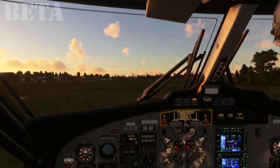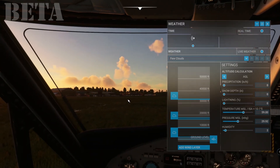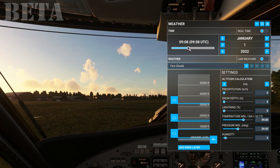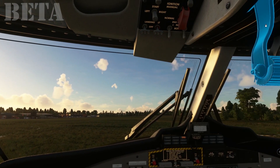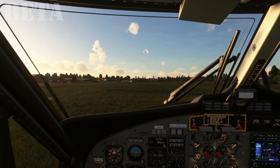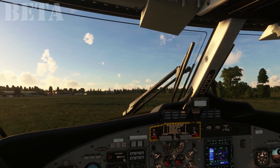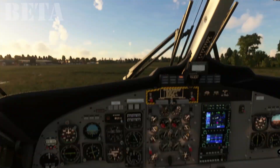The sun's just coming off — in fact it's a little bit too dark at the minute. Let's just see if we can tweak that a little bit. That's just slightly brighter. So we're at Barton, we're going to take off, fly to Manchester and then do the ILS to runway 06L. So we're going to set that up in the sim.